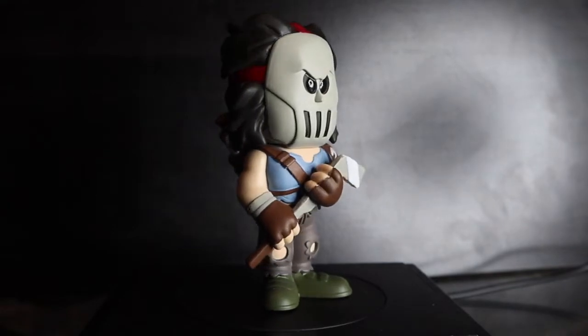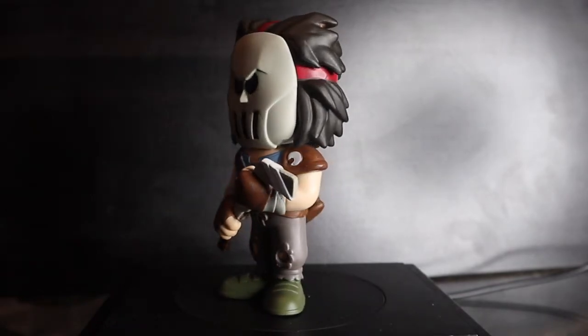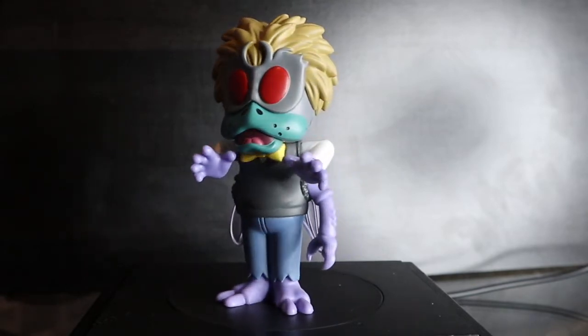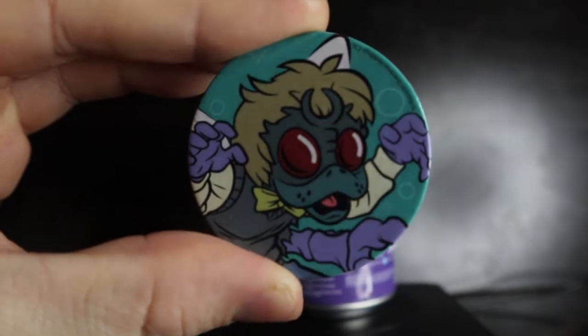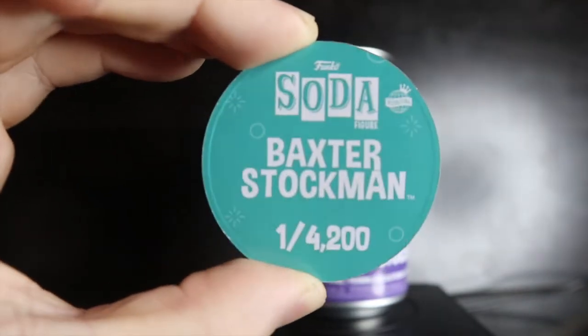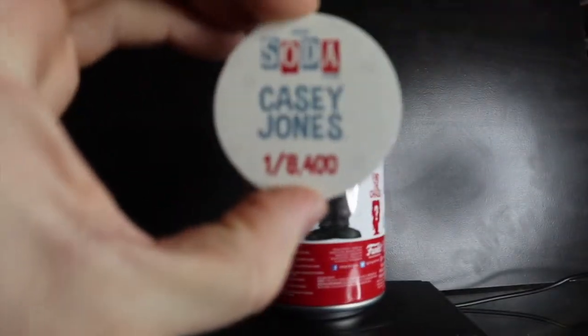Next up is Teenage Mutant Ninja Turtles — I got Baxter Stockman, MD Shady has Casey Jones. This Baxter Stockman head looks huge, and the figure is missing an arm — yeah, that's supposed to be the case as the character. Because it's the international can for Baxter Stockman, it has the colored background, limited to one out of 4,200 pieces. Casey Jones is one out of 8,400.